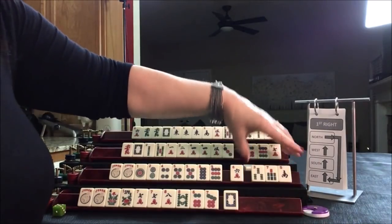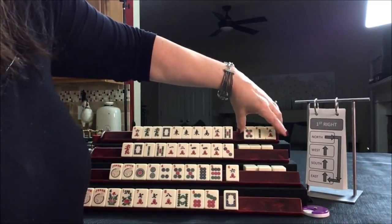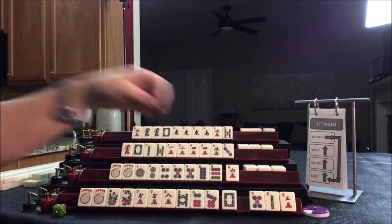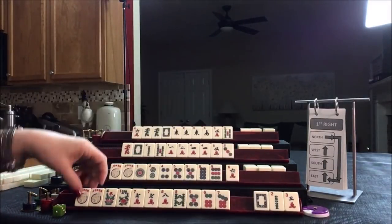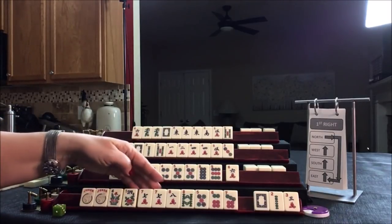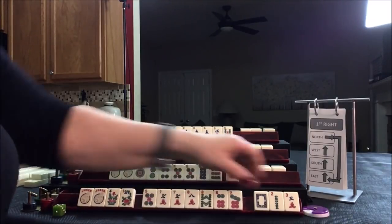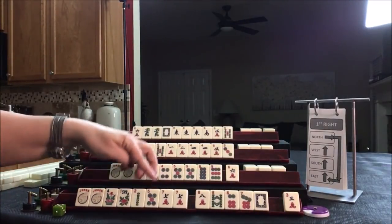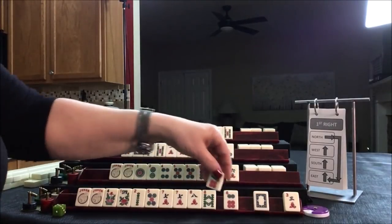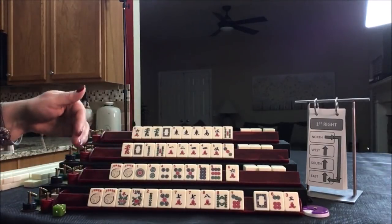East passes to South, South to West, West to North, and then North down to East. We have five, six, seven, eight potential. There is an addition hand: seven, seven, five, twelve. Or seven, eight, seven, eight, like numbers with sevens. Oh, I really don't like passing White Dragons, but I think in this case I would.